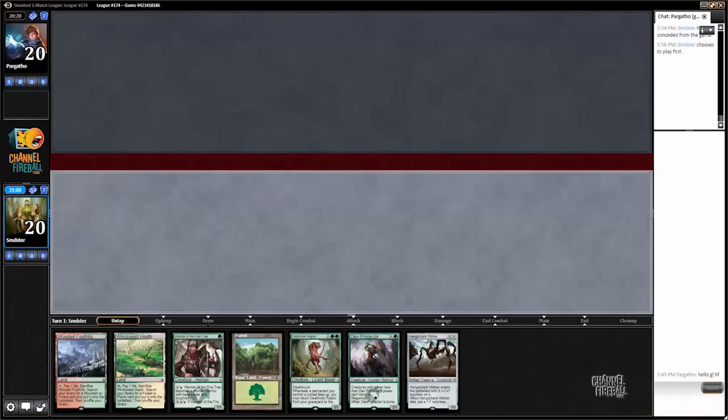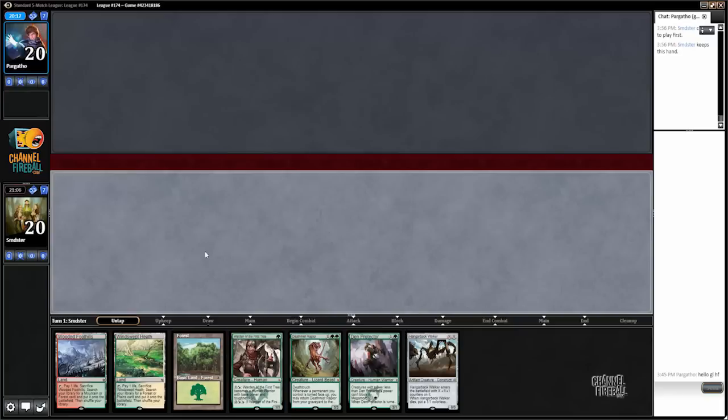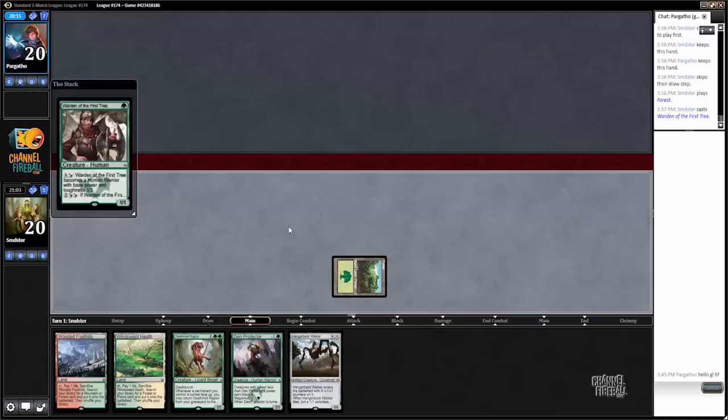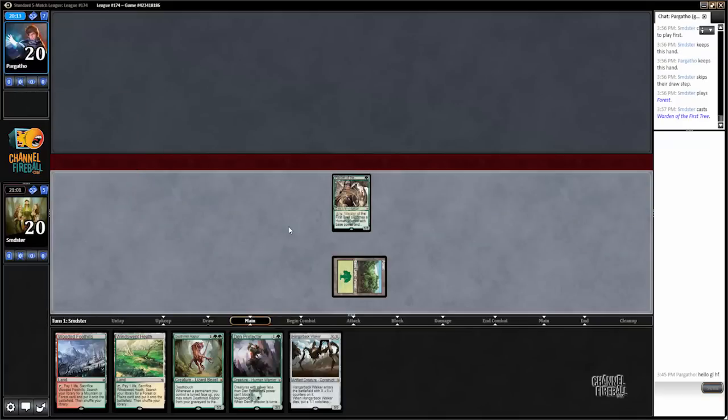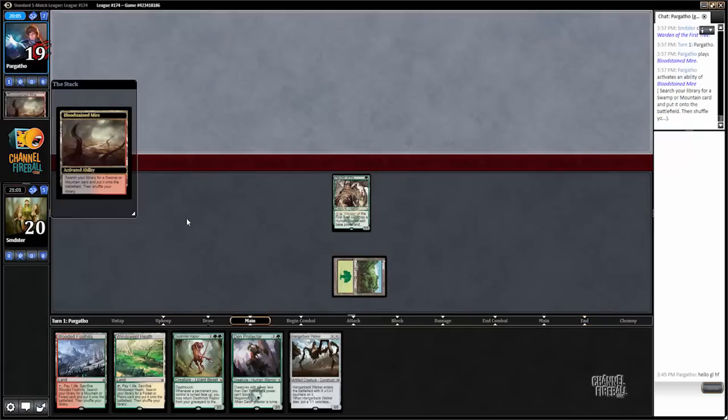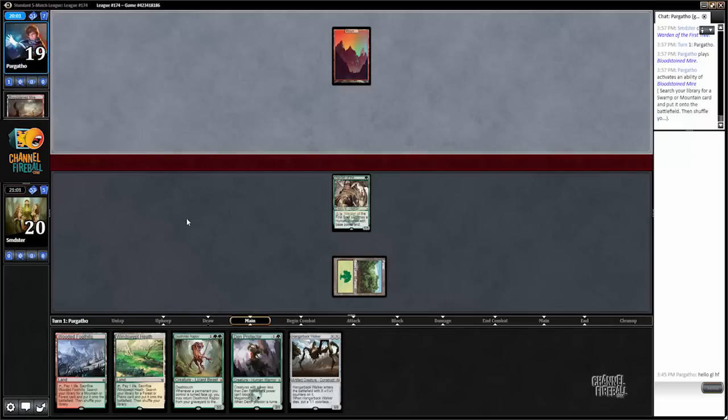All right, here we are for game two — we get to go first this time. We have a pretty nice little curve, definitely a keeper. Could run headfirst into Radiant Flames here but we do have Den Protector to rebuy our Deathmist anyway, so that's fine. For that reason I'm probably going to level up Warden — he's just killing it now anyway.